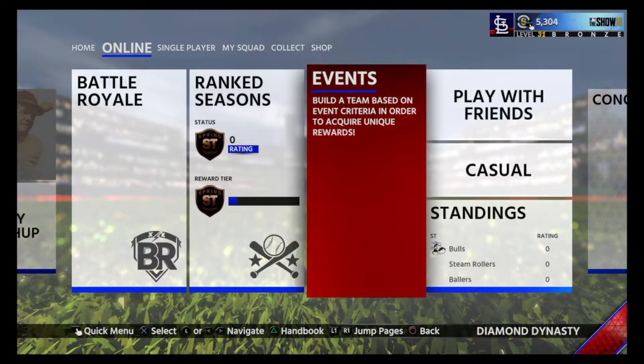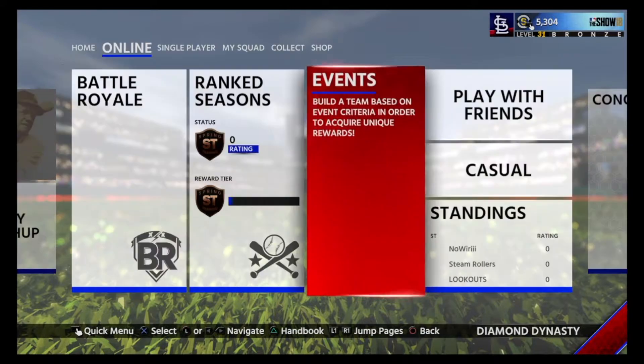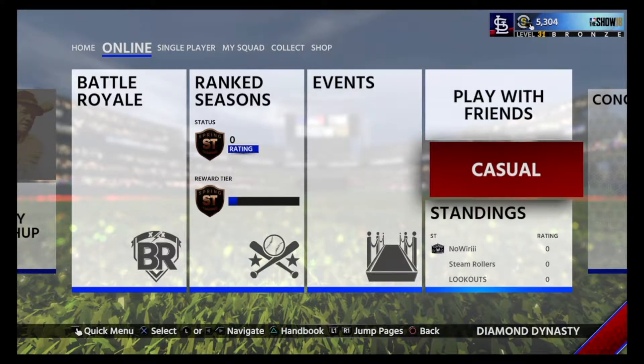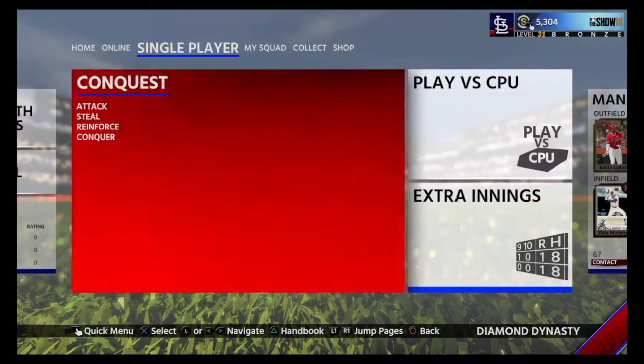My favorite are specialized events. Events like this one here is from Lenny Dykstra — you'll get the card if you complete the event. Playing with Friends is just a casual type mode, so it's casual standings. It's for Ranked Seasons standings.